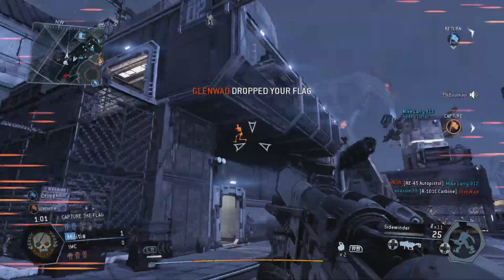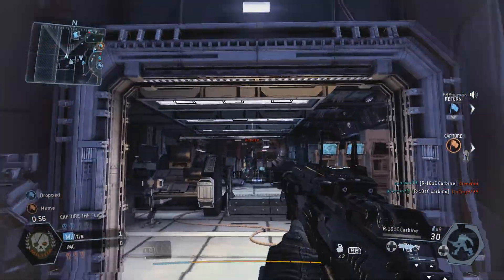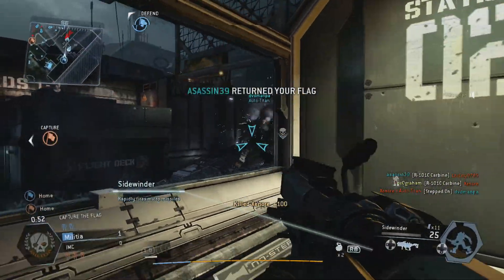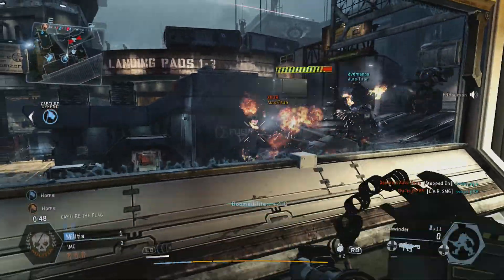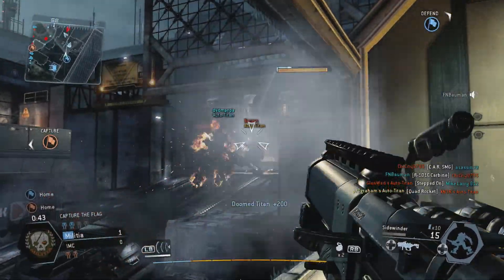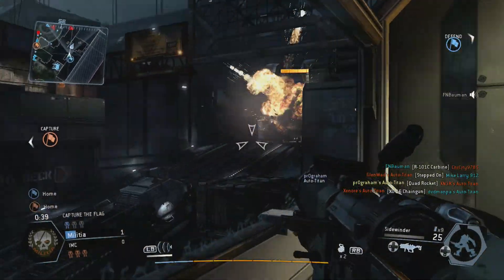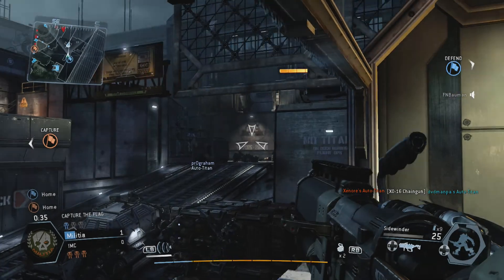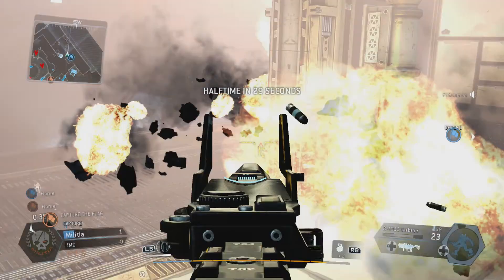The enemy dropped our flag. Our flag's back at our base. Strider is down. Auto-Titan engaging. Okay, people. We're going to switch sides — get ready.